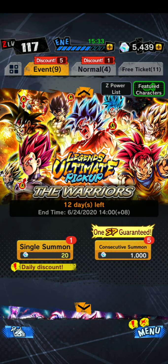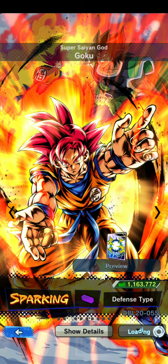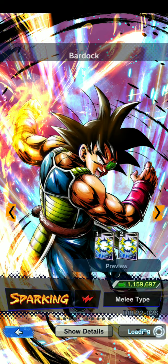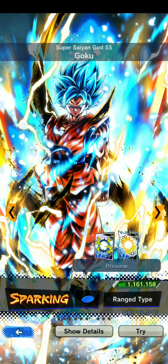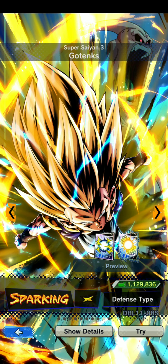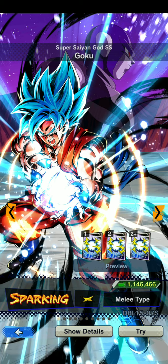Legends Ultimate Pickup, the Warriors — one sparking guaranteed! Let's see the featured characters. We have Super Saiyan God SS Goku sparking yellow melee type, Super Saiyan God Goku sparking purple defense type, Super Saiyan Vegeta sparking blue range type, Bardock sparking red melee type, Super Gogeta sparking green range type, Super Gogeta sparking blue range type, Super Saiyan God SS Goku sparking blue range type, Super Saiyan God SS Vegeta sparking purple melee type, Super Saiyan 3 Gotenks sparking yellow defense type, and Super Saiyan Goku sparking green range type. It's all sparking!